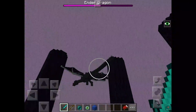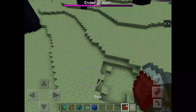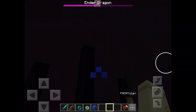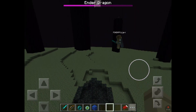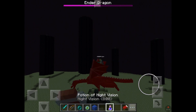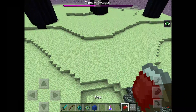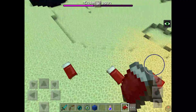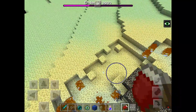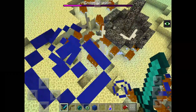We have him down to about half health. I'm gonna blow up some more stuff. Oh no, my night vision is going off — okay, I'll put it back on. It's like flashing and pitch black, but you guys can barely see so I'm gonna put it back on even though it's hard for me. Look, here he is — hit him! We have him at about half health. I'm just gonna place a bunch of beds around here.